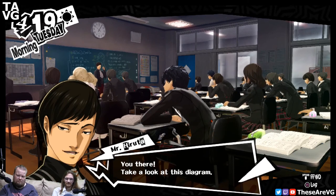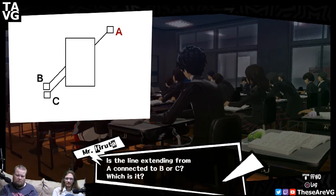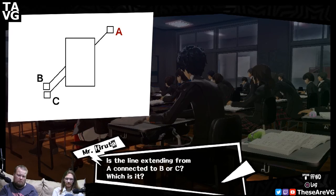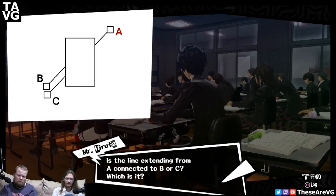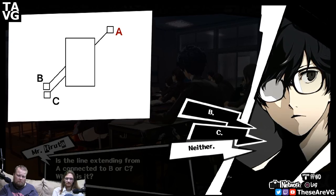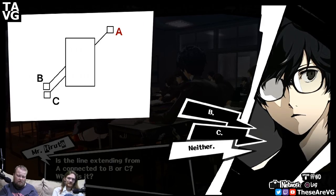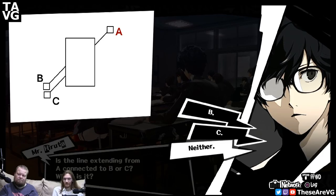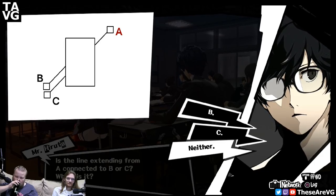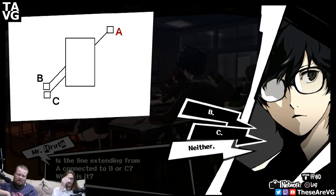Let's have a test. Life is meaningless, no point in being here — but here's a test. Is the line extending from A connected to B or C? Which is it? It's not connected to either. Is that a card covering it? Let me look this one up. If the card's covering a line, it would be B. But if it's just a diagram, it's not connected to either.